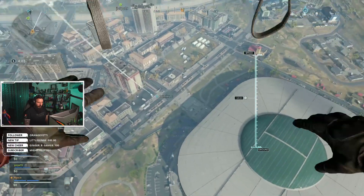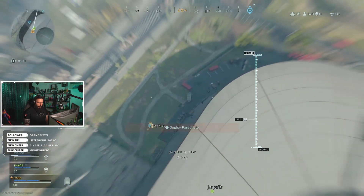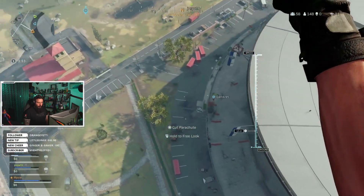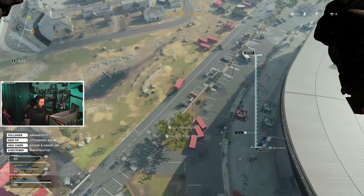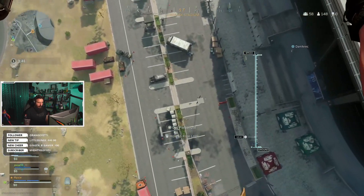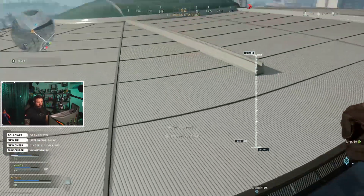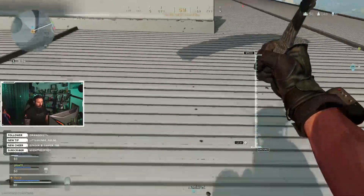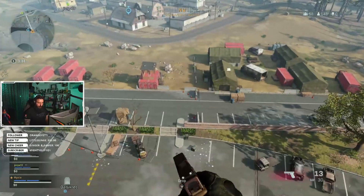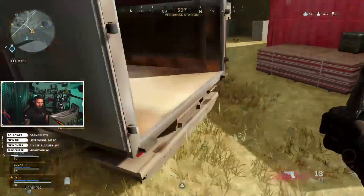Thank you for sticking with me — let's continue our preview of Warzone. So once you drop from the airplane you have your parachute. The first time you fall, the parachute will auto-deploy and you don't have to press anything. But if you cut your parachute to fall faster, you have to manually redeploy it, otherwise it will not auto-open and you will die.